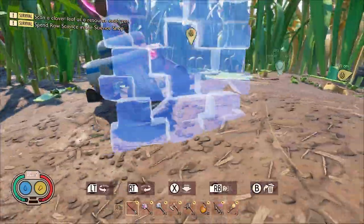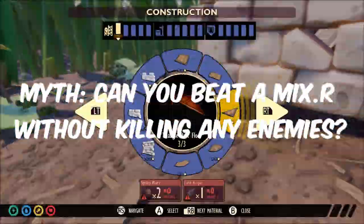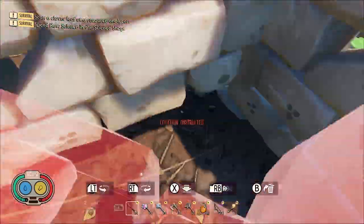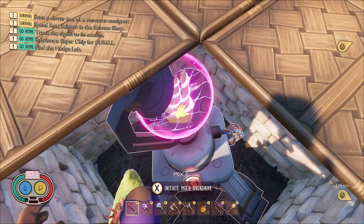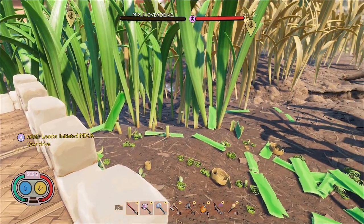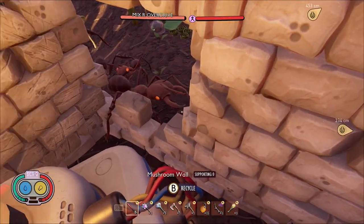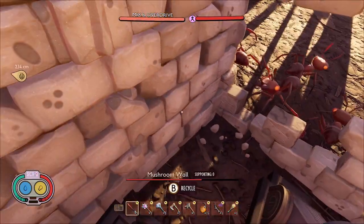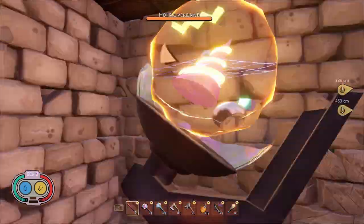The next myth is an expensive one if you want to try it yourself: can you complete a mixer without killing any enemies? I'm at the easiest mixer in the grasslands. I built a mushroom brick structure two layers thick, which should hopefully stop anything from getting in. The red soldier ants were the only ones able to do a lot of damage to the walls. By the end there were a few walls missing, but the mixer didn't take any damage itself, and I was able to complete it with no kills. Myth confirmed.